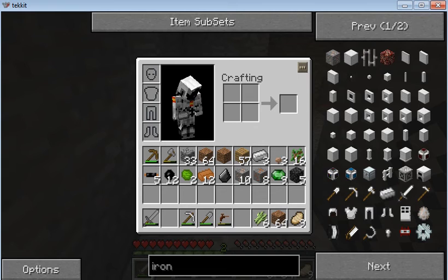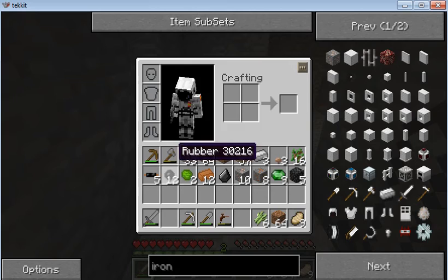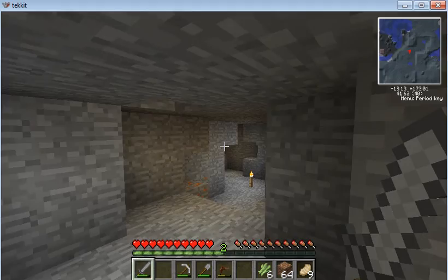I've got some basalt for the house, I've got some copper and some iron, I've got some uranium, I've got some rubber, I've got some copper cable, got some iron. Now all I'm looking for is tin.